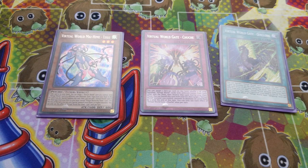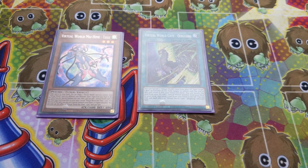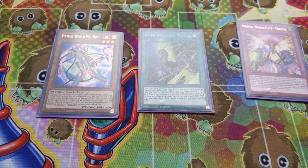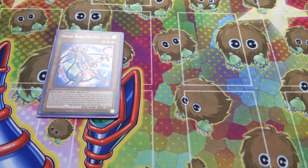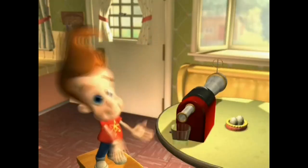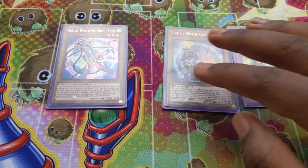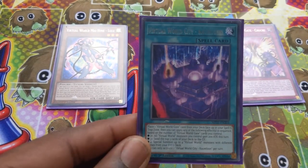It can also change. Let's say you open with a spell — you activate King Long, Lulu targets King Long, King Long sends Chuchi — this also means you can add a monster again. What if we just have monsters on the board? Let's say we have Gigi. Lulu targets Gigi, sending Chuchi, and then you add Kowloon.